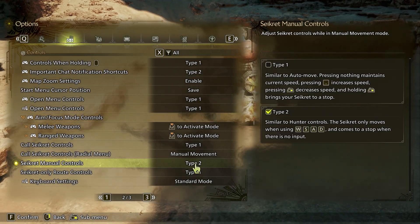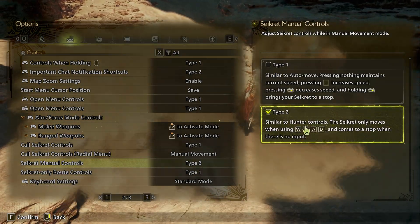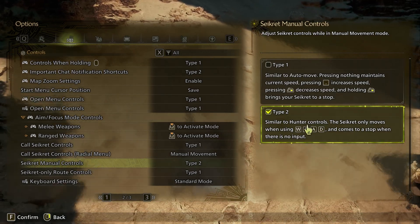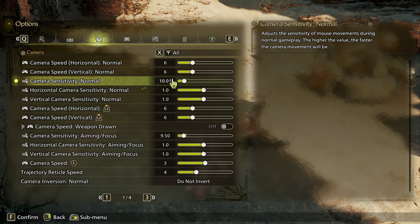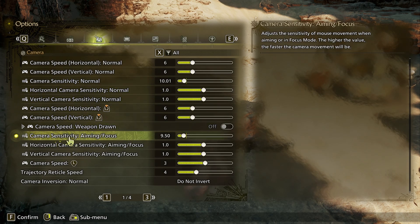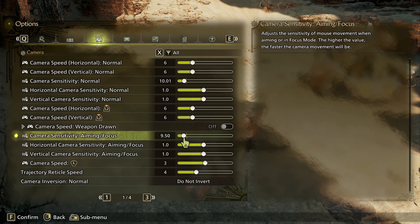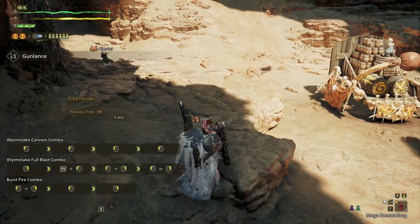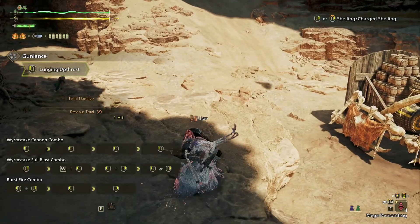Another important control is seikret manual control, which you want on type 2 — it's just way better. Moving to camera options, a quick note on sensitivity: normal sensitivity and focus sensitivity are different. The normal sensitivity is always going to be slower than focus mode sensitivity, which is why I have the other one lower. My ratio isn't pixel perfect, so maybe you can help me with that in the comments.